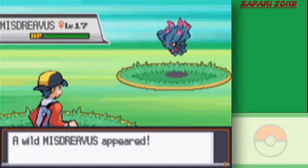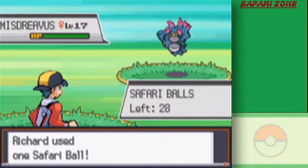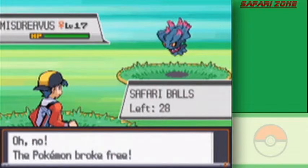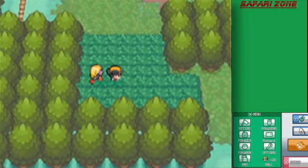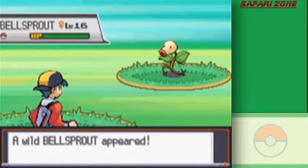Whoa! As soon as I asked - Misdreavus! I have never seen one of these in Pokemon HeartGold, SoulSilver, Gold, Silver, or Crystal - only at Mount Silver. Dang it, it fled! Let me check the guidebook. Misdreavus is very common at night here, but can still be found in the morning or afternoon in the daytime. So let's continue on to the Marshland.